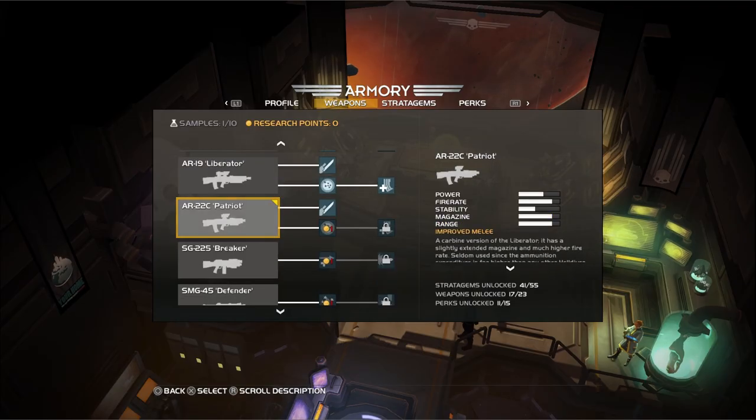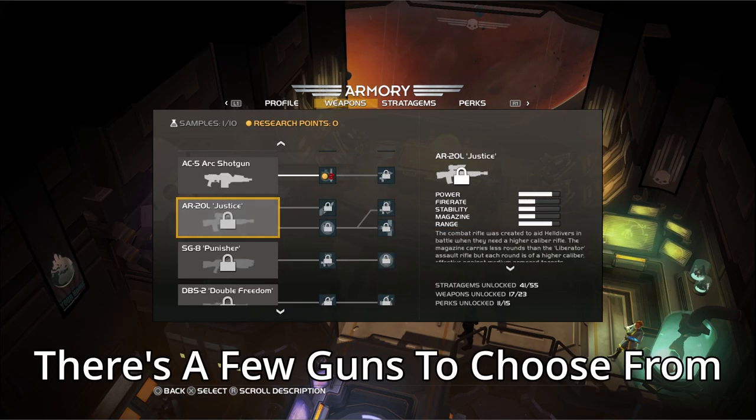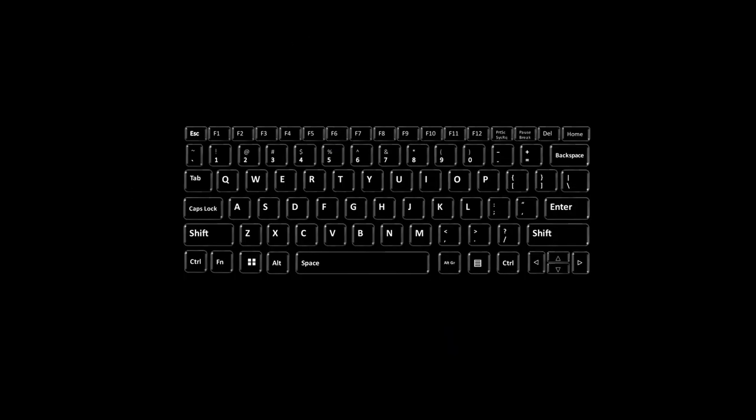Now you know about stratagems. You might be wondering: what's the gunplay of Helldivers like? Well, it's quite simple — it's like every other shooter, where you use mouse 2 to aim, mouse 1 to shoot, R to reload, and G for a grenade. However, despite how simple the gunplay seems, it's actually kind of complex.